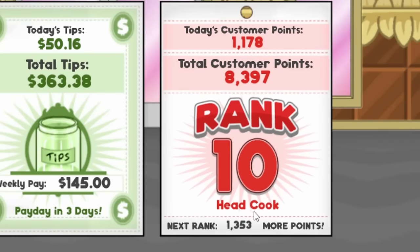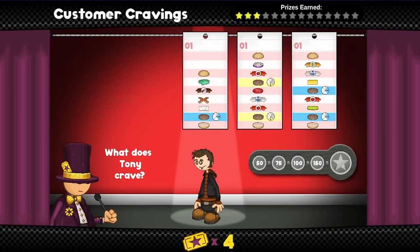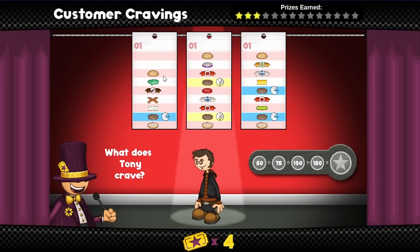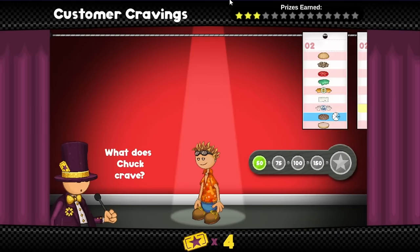Oh, this has jumped up hugely — now it's 1,300. Now I'm not going to be able to get enough in one day to rank up just in one day. It's going to take two days. Oh, I don't want to do five tickets on customer cravings — it takes too long, this minigame. I'm just going to save two of the tickets.